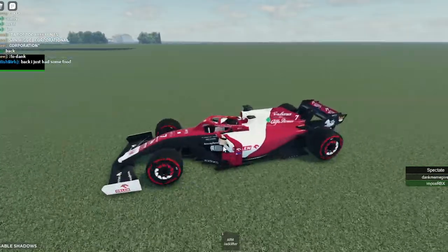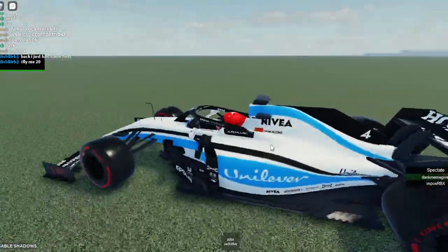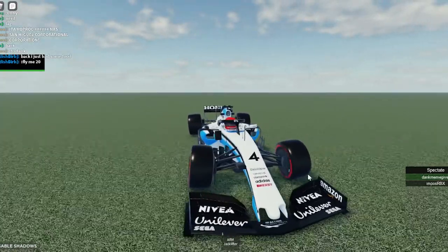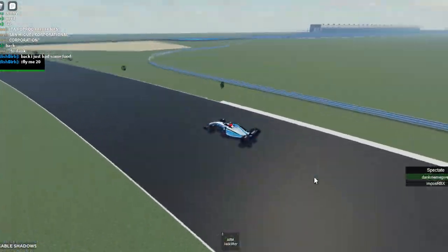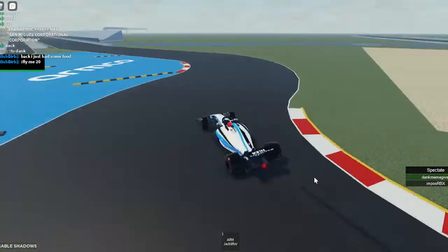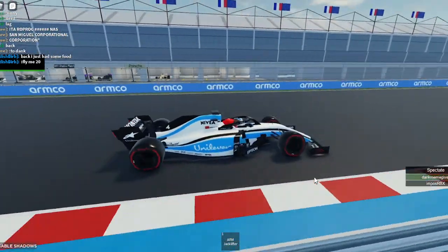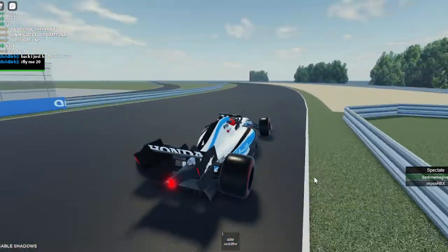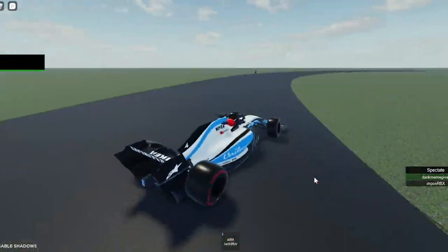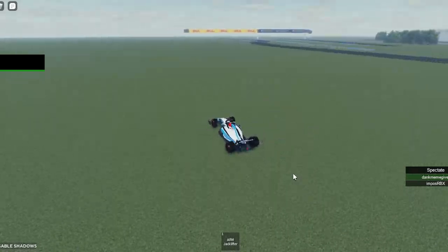This is the other driver right here — Dank. He's the one who took the other car, so he's going to go back in a sharp turn. Practice makes perfect. I have no clue how many laps he's done — he's been doing this for like 20 minutes straight. I think the whole race will take about 45 minutes to an hour. A lot of work has to be done.